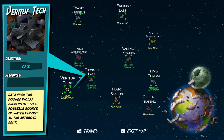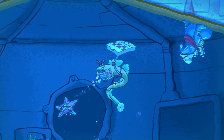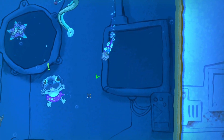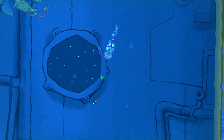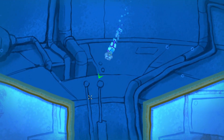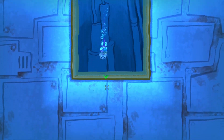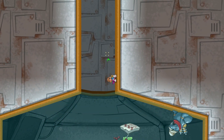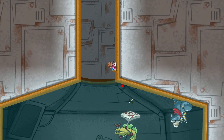Data from the doomed palace crew points to a possible source of water far out in the asteroid belt. Okay guys, that's gonna end it for today's episode — thank you so much for watching. I know this was a pretty quick one, the level was just one of the quicker ones. We will be back with more, so please don't forget to leave a like and consider subscribing. I'll see you guys on the next episode!